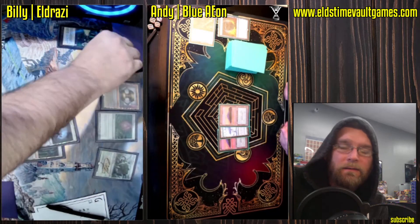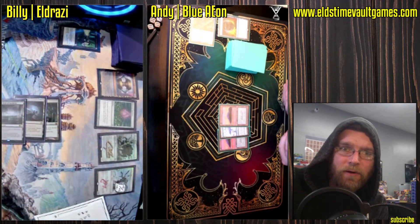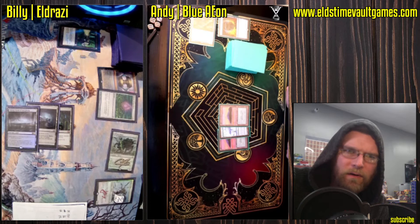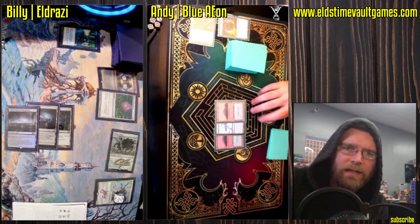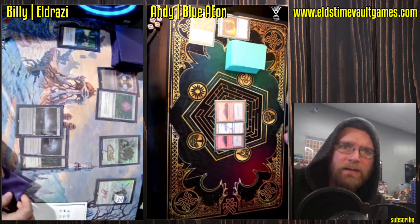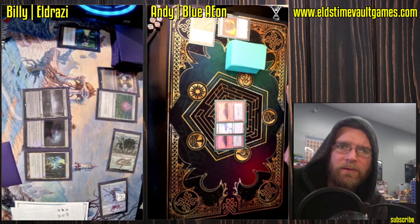Eldrazi Mimic — reasonably costed. What you're really looking for is some synergy with Reality Smasher or Endless One; in this case it's a decent second place. Going to swing in for what looks like five damage. Reality Smasher, of course, having haste is just devastating with Eldrazi Mimic — potentially hitting your opponent for like ten life out of nowhere, an extra eight damage. Then you've still got a five-five on board that's very difficult to deal with. So this is a little bit slower, but we'll still get there if Andy doesn't find something to do. So far it does look like Chalice and Thorn are doing their job.